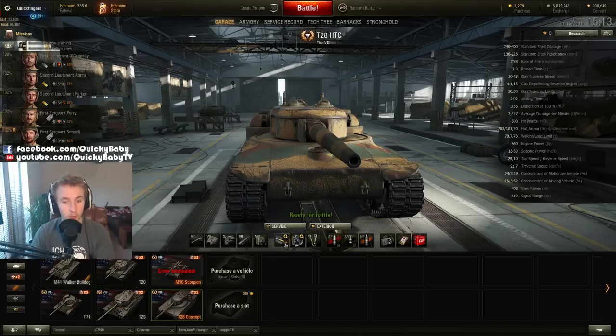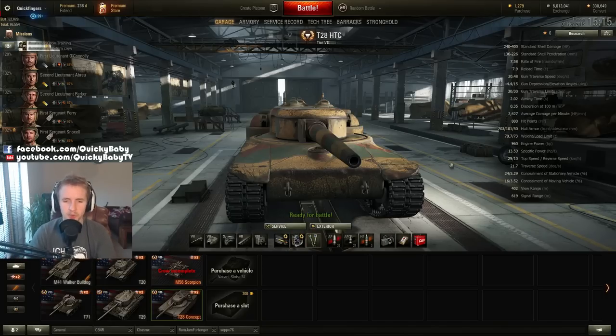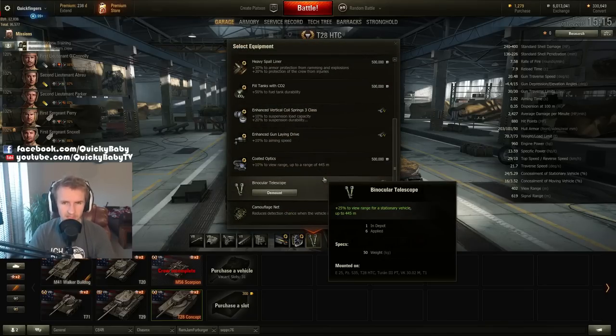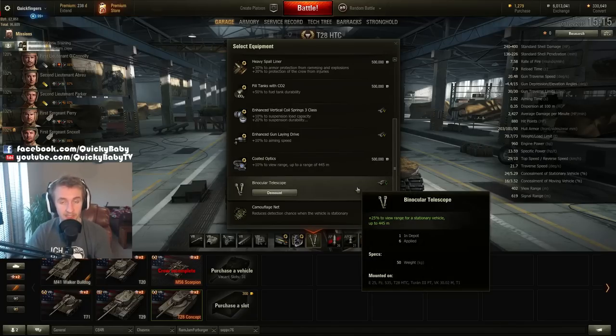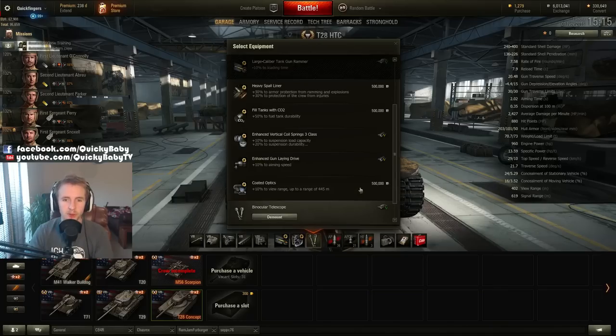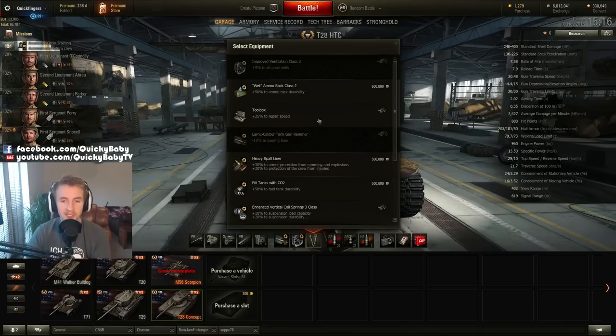How should you equip the T28 HTC? Take a gun rammer to increase rate of fire by 10%, then vents to make the vehicle about 2.6% better overall. For the third slot, because the vehicle has 370 meters base view range, I recommend a binocular telescope to give yourself a chance at long range — unless you have an exceptional crew with situational awareness, brothers in arms, and recon on the commander. Alternatively, a heavy spall liner gives 30% protection from high explosive, or a toolbox if you keep getting tracked in close quarters.